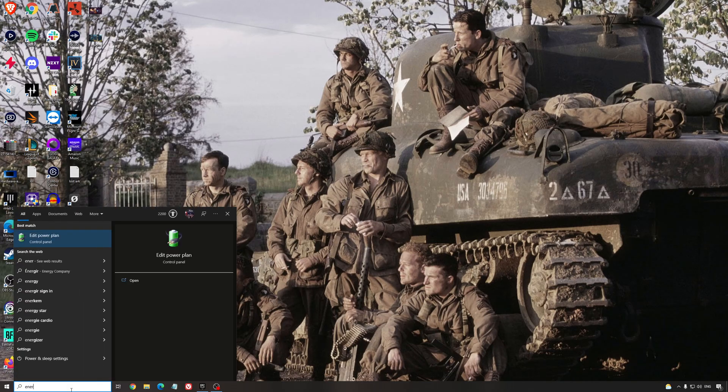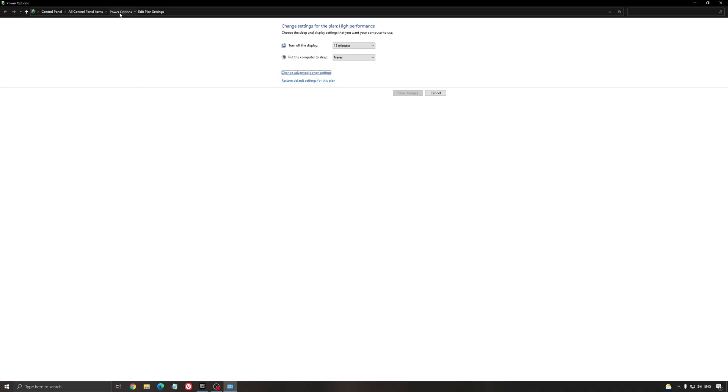Another thing is your power profile. Go to your Power Options. You will have a custom profile from Windows — Balance and High Performance. Use whichever one you like, but make sure you don't use Power Saver. When using a desktop this is less of an issue, but for laptop users who plug and unplug, sometimes it gets stuck at Power Saver even when plugged in. Use Balance or High Performance.